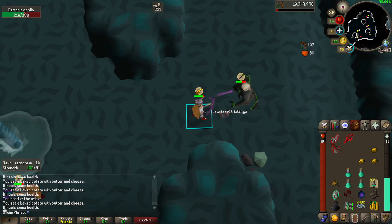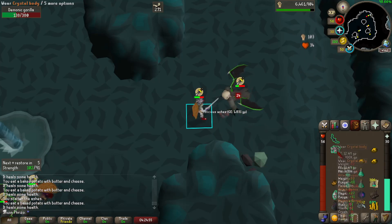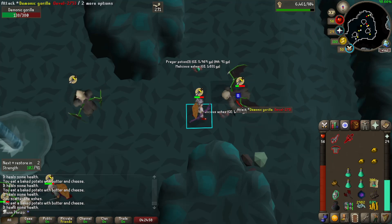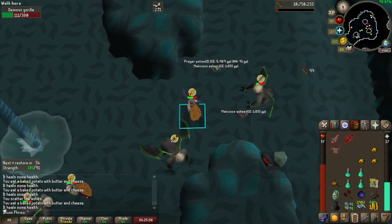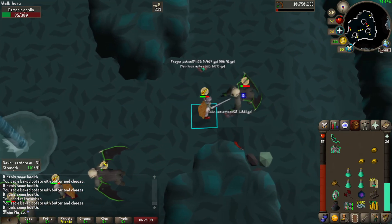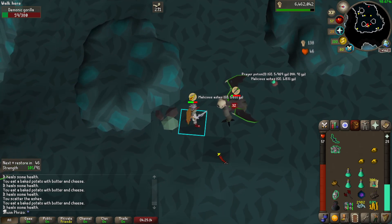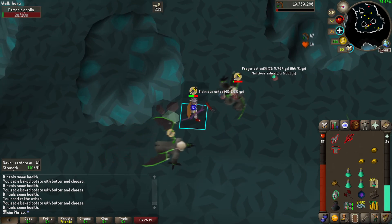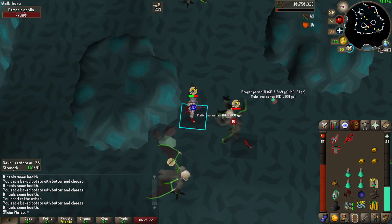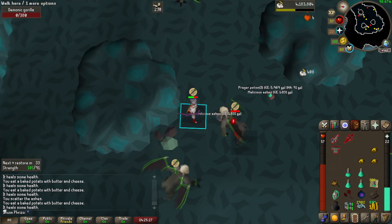Did some raids earlier, figured I might mess around and try to get a cheeky Zenyte or two - I kind of want them for Zulrah and God Wars. But this ain't that bad, I expected far worse. Got a nice meaty task and we'll see if we get lucky with one or two. Want the Anguish and Suffering so we'll take whatever we can get.